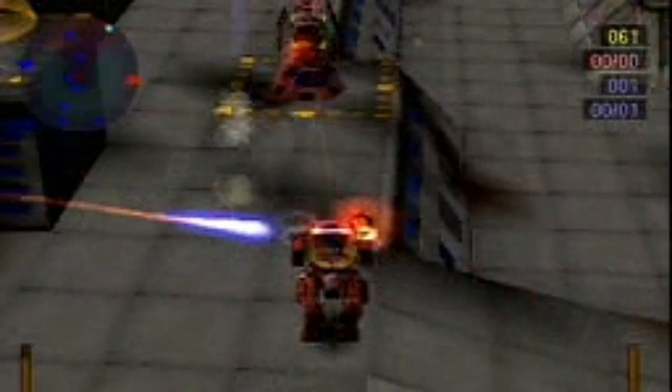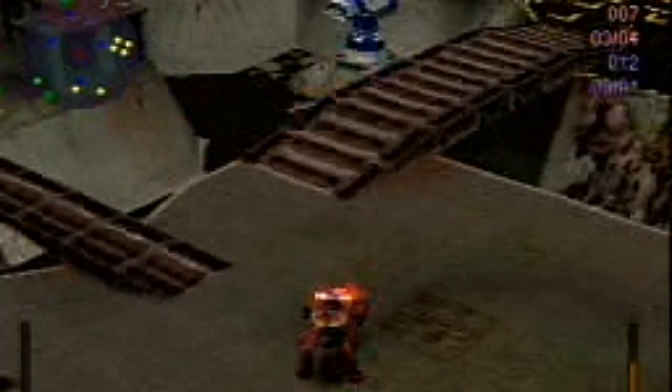Destroy the enemy walker, earn points, and send him back to his base crying like a baby. Remember? Hover tanks, turrets, points, crying. Beautiful.